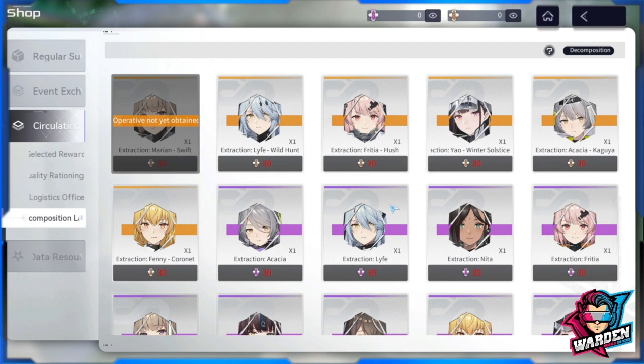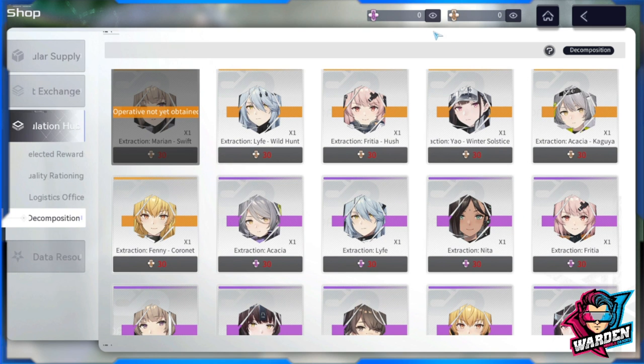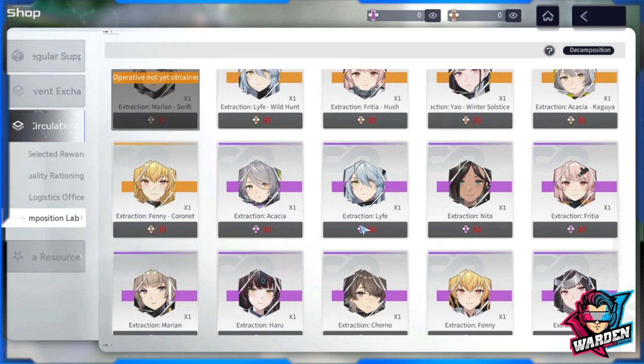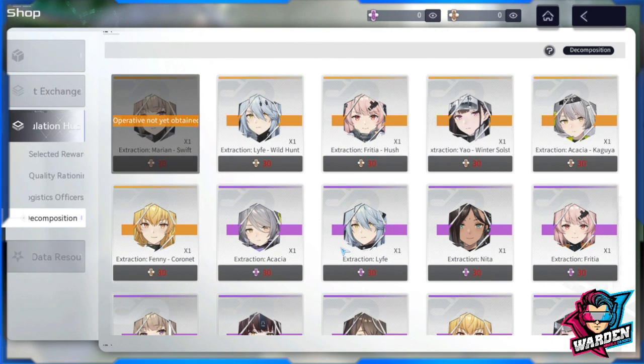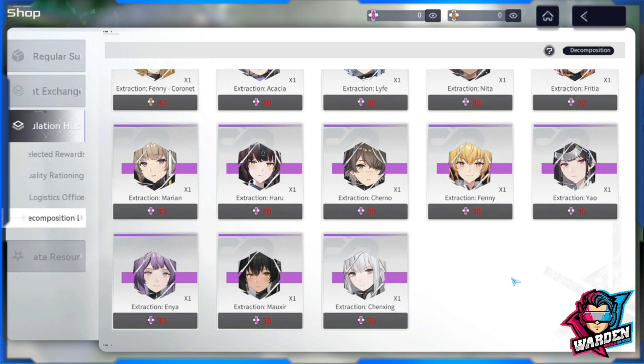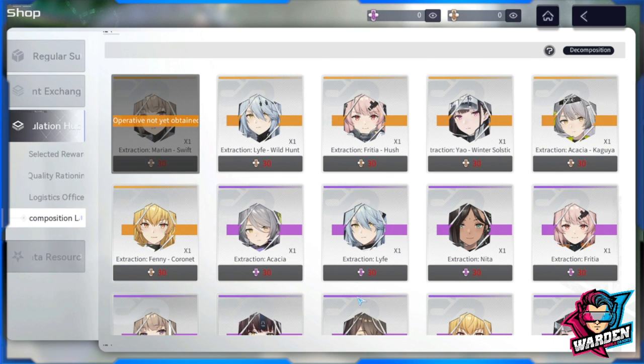The decomposition lab is a big question mark for me. I'm not really sure where you farm the currency for this — I haven't seen these drop and the game hasn't given me anything since I started playing. If you guys can answer where to get decomposition lab currency, you have my gratitude. If you know, please comment down in the comment section.